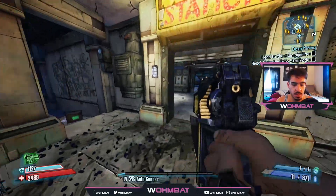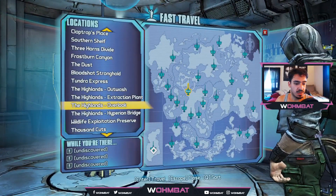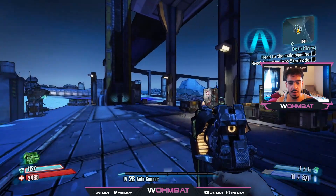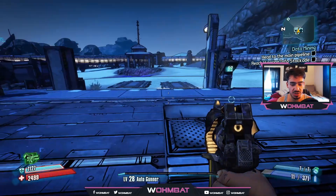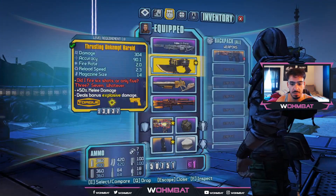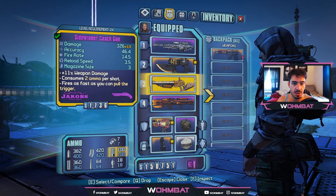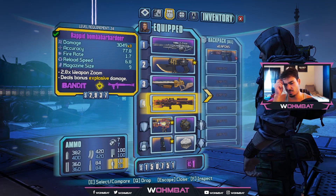Welcome back YouTube, it's your boy Wombat. Last episode we just got to the Arid Nexus Boneyard and I said I was gonna go farm the Bee. I farmed for the Bee, and I also did try to farm for the Bitch — the Bitch farm was unsuccessful. I did get the Bee, and while farming for the Bitch I managed to pick up a really nice sniper, a somewhat decent shotgun — really good damage but only a two-shot — and a really good rocket launcher.